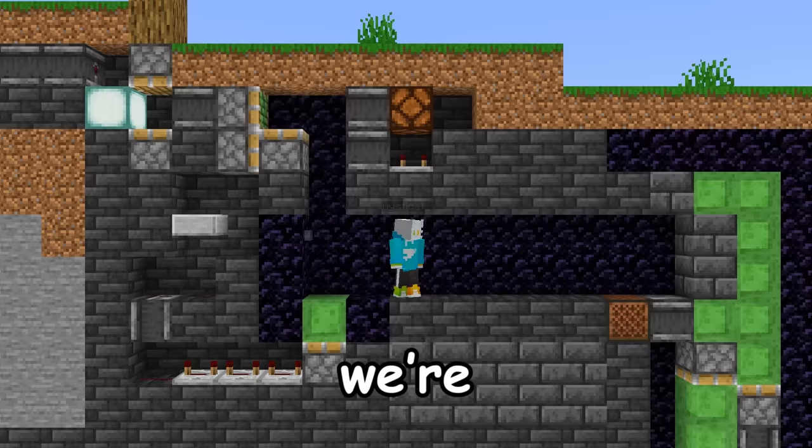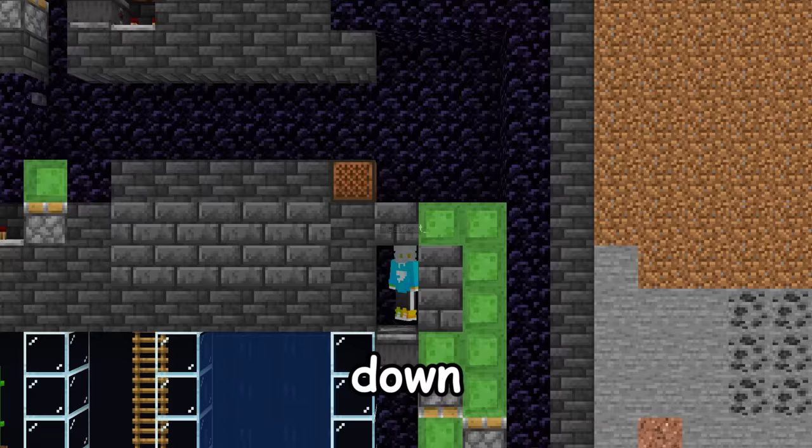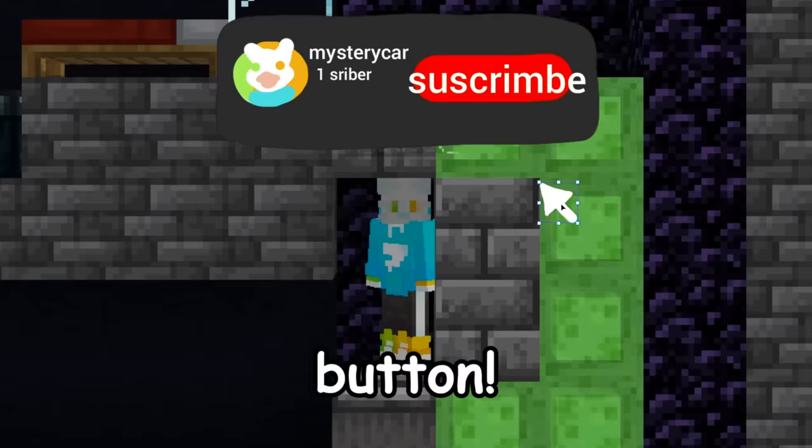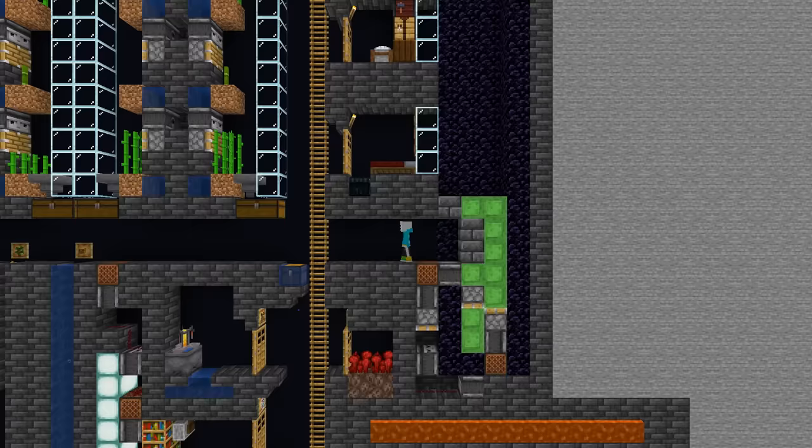We're going to walk over here to our new elevator, have a little ride down. Look at this — it's our aquarium where all the fish drowned. It's our sheep farm of all the different cool colors. It's a bunch of tables. It's a red bed — same color as the subscribe button, that's kind of crazy. Would you look at that? We're in our base.